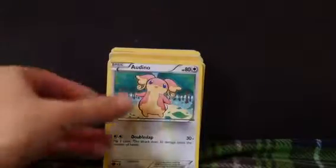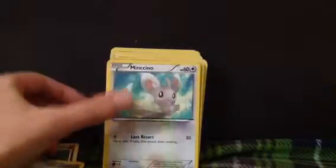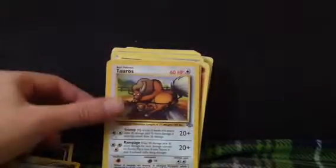Lightning Energy. Audino. Lightning Energy. Stunfisk. Curlia. Klank. Meowth. Minccino. Taurus. Turtwig. Sawk.